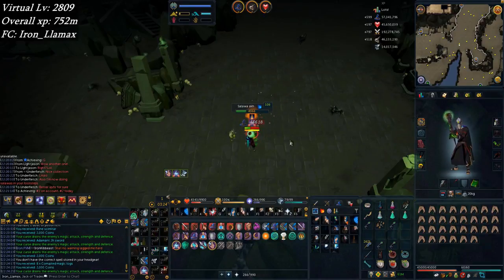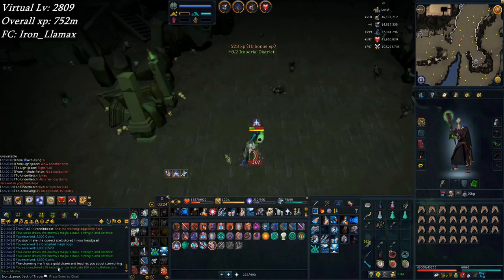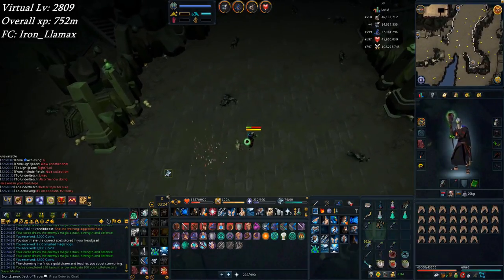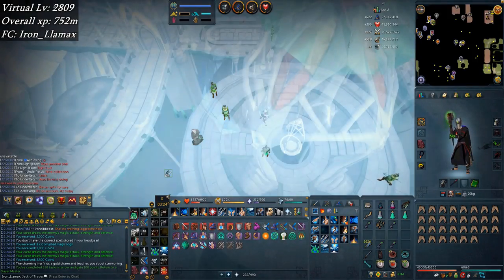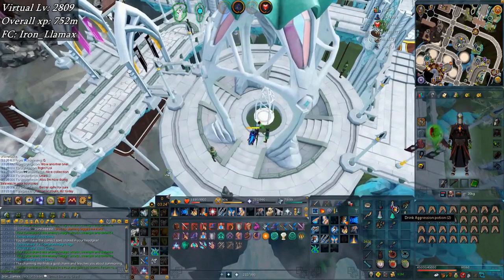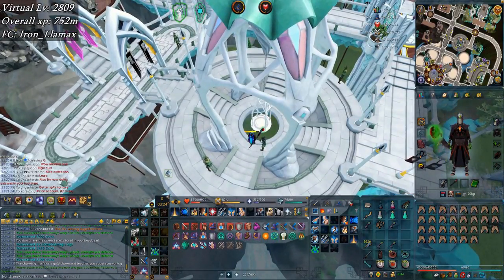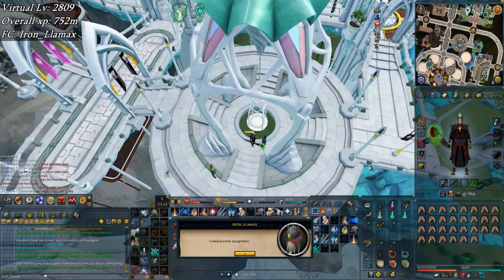This will be a fun one — pick up the kill and bam, 520 tasks in a row. I'm doing Salawas now, just testing their XP per hour. It's right around 400k without an aggro pot and around 450 to 500k with the aggro pot, so that's another good place to use them.